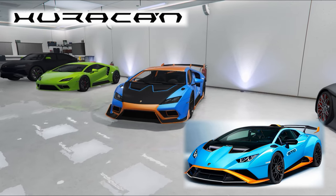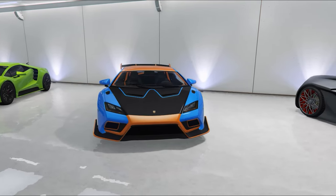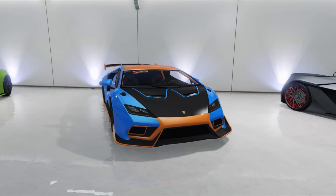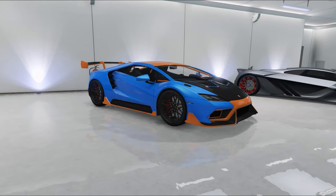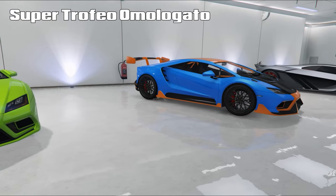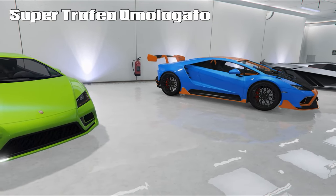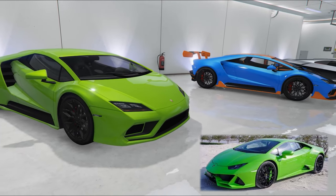Hi and welcome back to the channel and this series where we showcase some of the cars from my garages. This week we are featuring a pair of Lamborghini Huracáns. The blue and orange one is an STO, or Super Trofeo Omologato, and the violet-colored green one is an Evo rear-wheel drive.